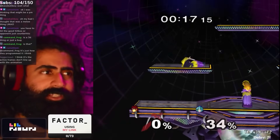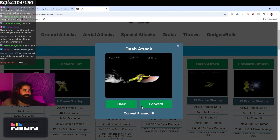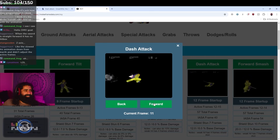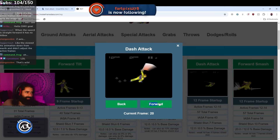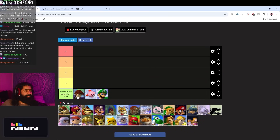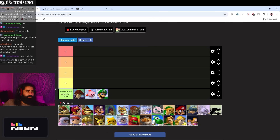The active frames don't line up with the animation. It's only active for three frames — frames 12, 13, 14 — and then all of this animation which should hit just has no hitbox. It's 57 total frames, which is a bad dash attack. Maybe the best of the bad dash attacks actually, because the three good frames are pretty good, so maybe we put Roy at the top of the bad dash attacks tier. It's better on hit — the only one that's kind of useful on hit.